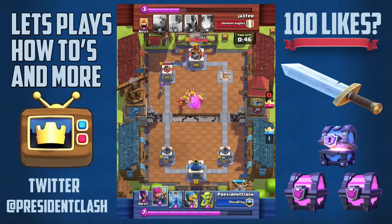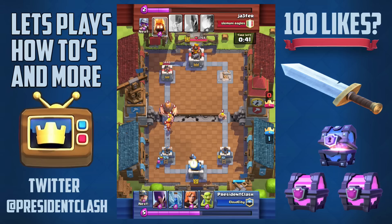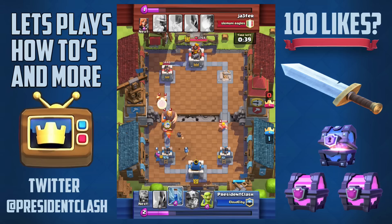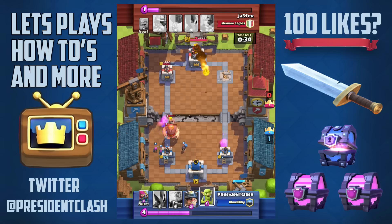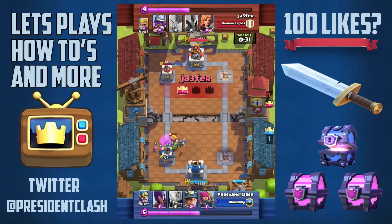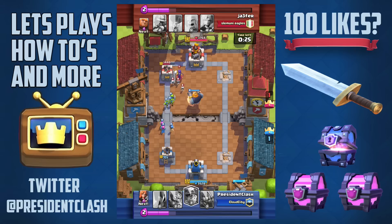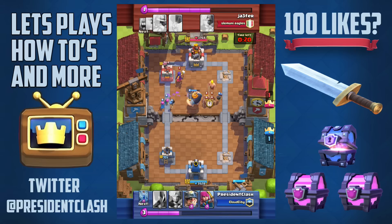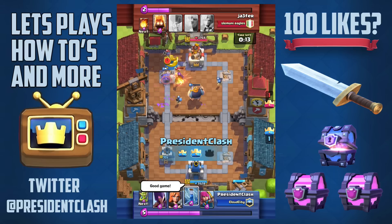Unfortunately it didn't work out too well and he has a bunch of troops coming. On this side I dropped some archers and my bomber. He has a huge push coming in — this is my only chance. I dropped some goblins in a risky attempt to try to get the tower, and now I'm going to drop my Royal Giant. I have archers and the bomber coming in, and I just spawned a second bomber on the left side.